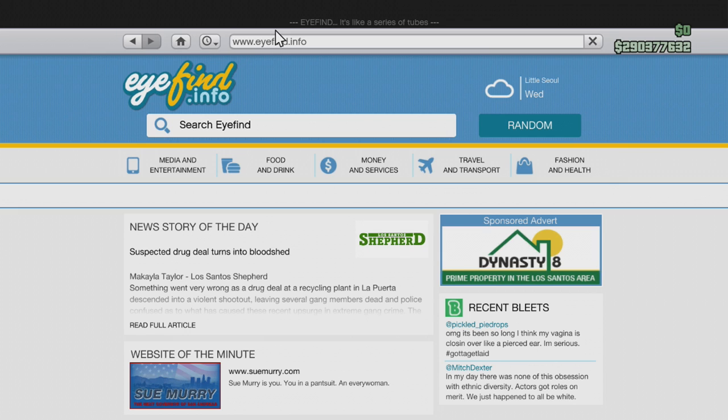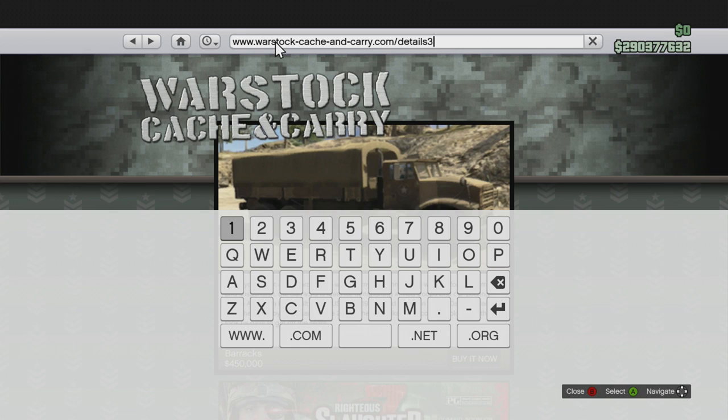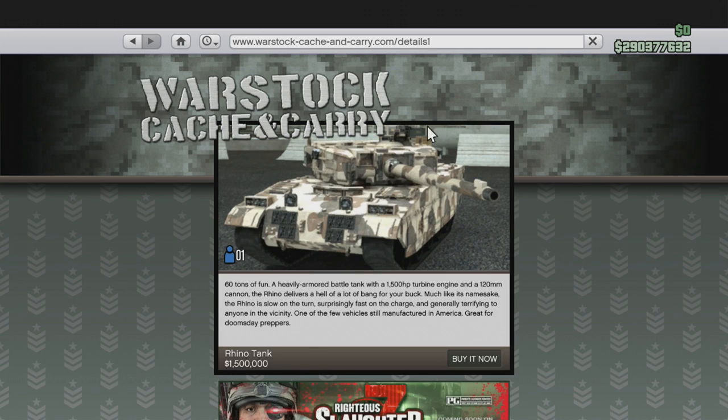Now what you're gonna do is press Home and then hover over the search bar. For Xbox you're gonna press B and A, and for PS3 it is Circle and X. What it does is it brings up where you can edit the URL. You use your D-pad to move around, press the back button once, put a one in, press confirm, and then you can buy it. It's that simple.